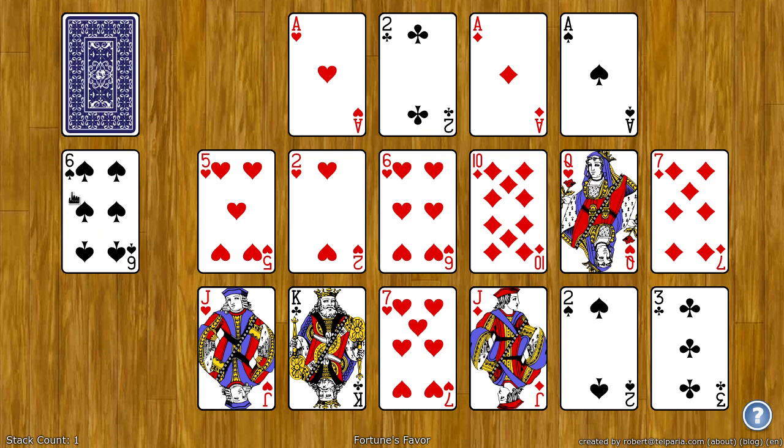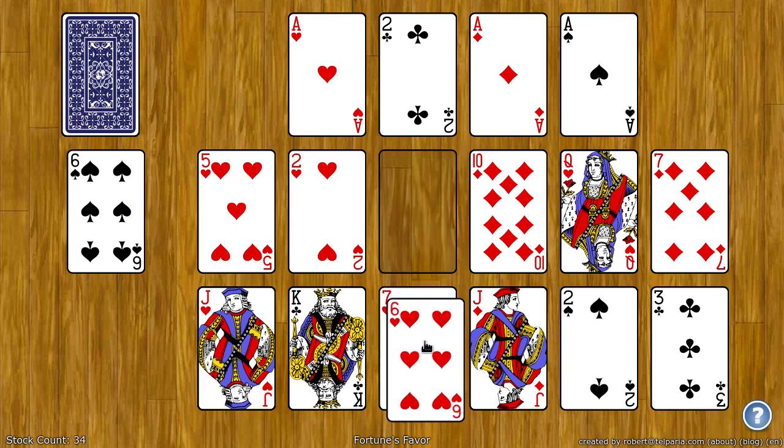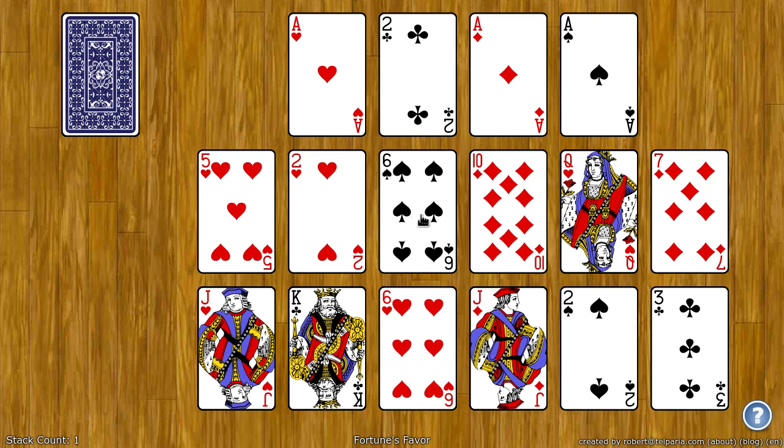You can also click the stock and move one card to the waste. On the tableau, you build down by rank and by suit. So for example, on the seven of hearts I can put a six of hearts, which leaves an empty spot and automatically a card is dealt to it.